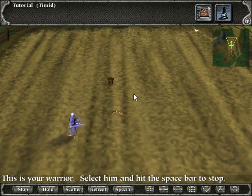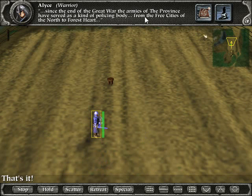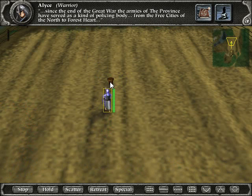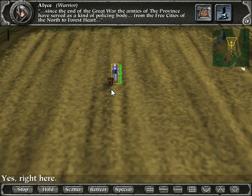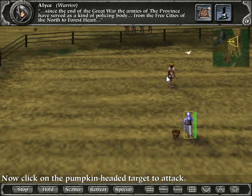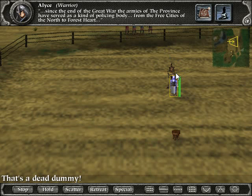This is your warrior. Select Tim and hit the space bar to stop. Move your warrior to the stool by clicking on the ground near the stool — left-clicking. Now click on the pumpkin-headed target to attack. This guy is pretty energetic and excited for me — very encouraging. Woo! That's a dead dummy.